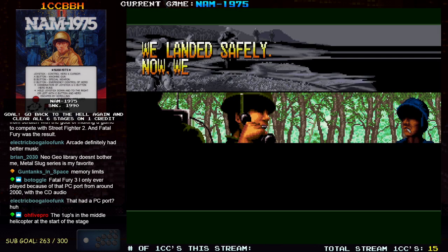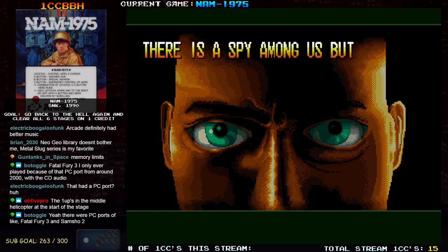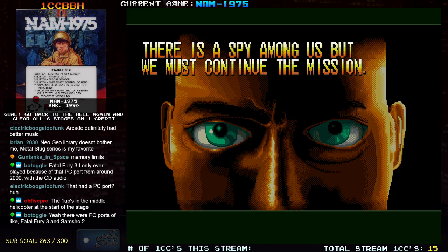We landed safely. Now we will attack the airport. There is a spy among us. Helicopter at the start of the stage? I thought I blew it up.